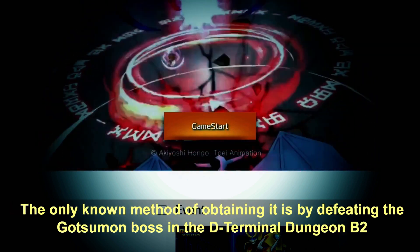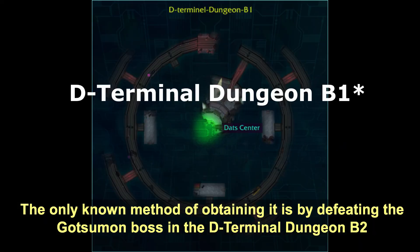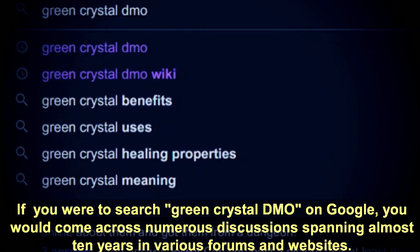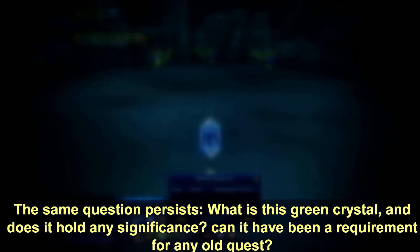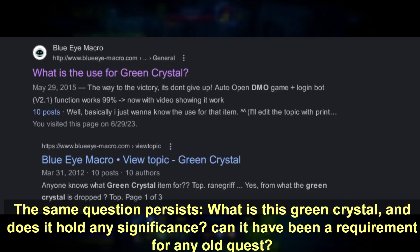The only known method of obtaining it is by defeating the gold summon boss in 3D Terminal Division 2. If you were to search 'green crystal DMO' on Google, you would come across numerous discussions spanning almost 10 years in various forums and websites, all asking the same question: what is this green crystal and does it hold any significance?